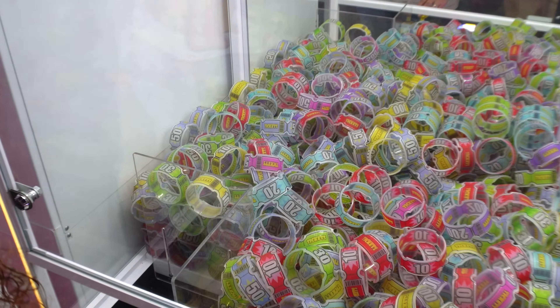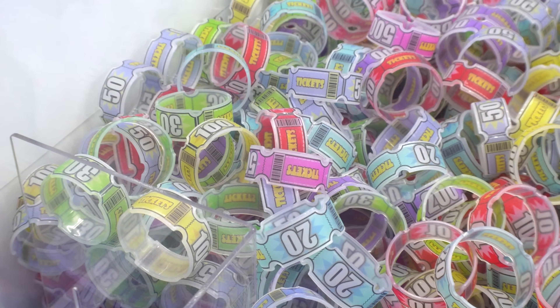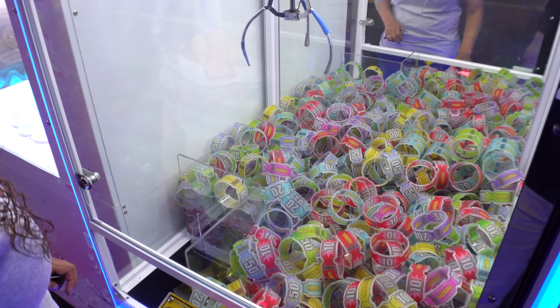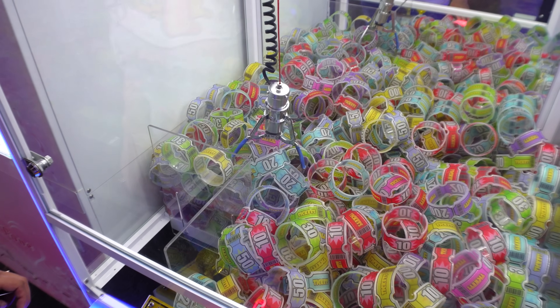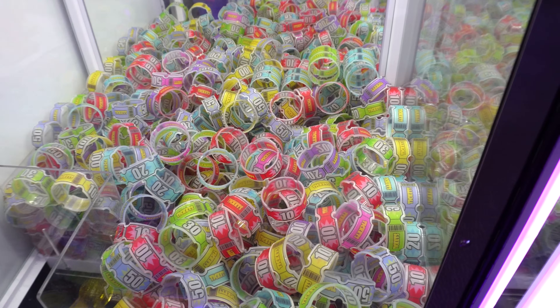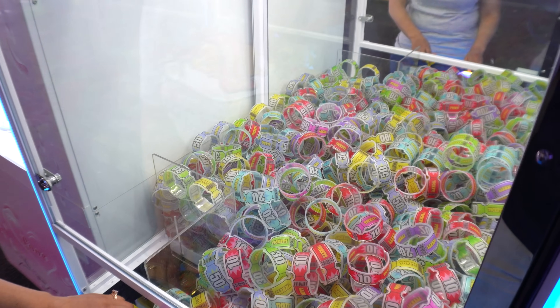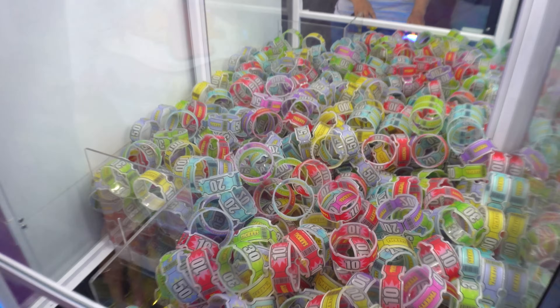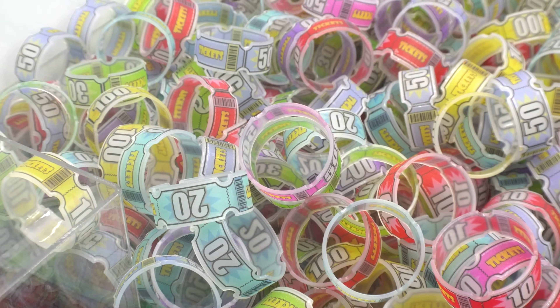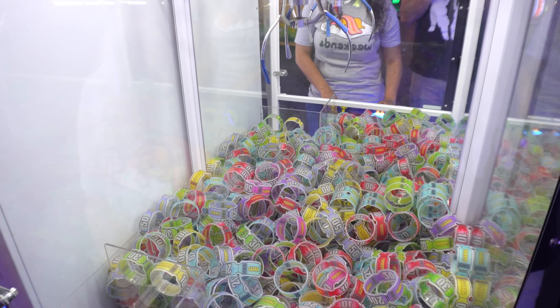We're gonna start on this ticket claw machine here, because right there by the prize chute is a 500 ticket roll. That pink one right there is worth 500 — that is the highest value inside the machine. Oh, but she didn't get it. There's 100 yellow, some reds worth 10 tickets, and greens and blues worth 30 and 50. All we really want is that 500 right there in the middle. Can she get a perfect grab on it?